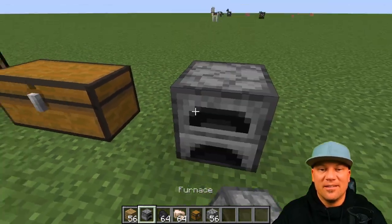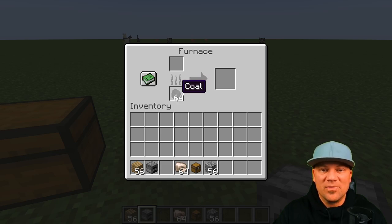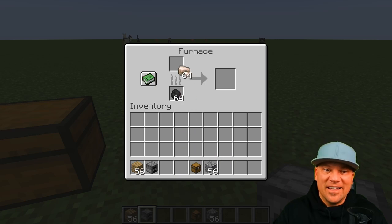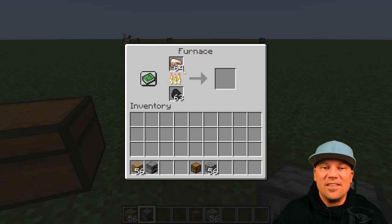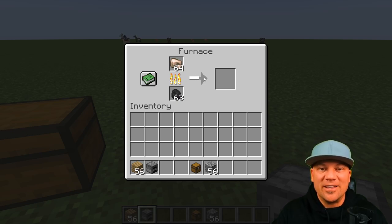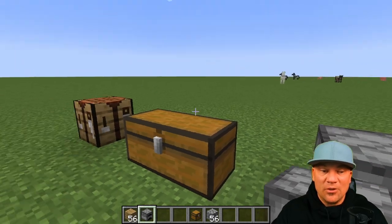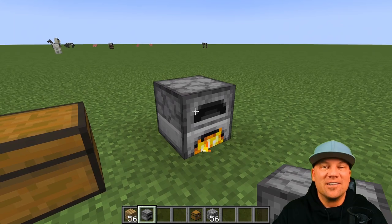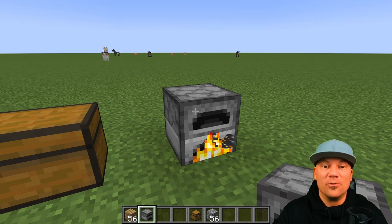Place your furnace, then put coal at the bottom where the fuel goes. Put stuff to smelt — like iron or gold — in the top slot, and it will start cooking. You'll see the fire turn on and the arrow start loading. When it's done, an iron ingot pops out. You can also cook food in a furnace, which will fill you up better and keep you full longer.